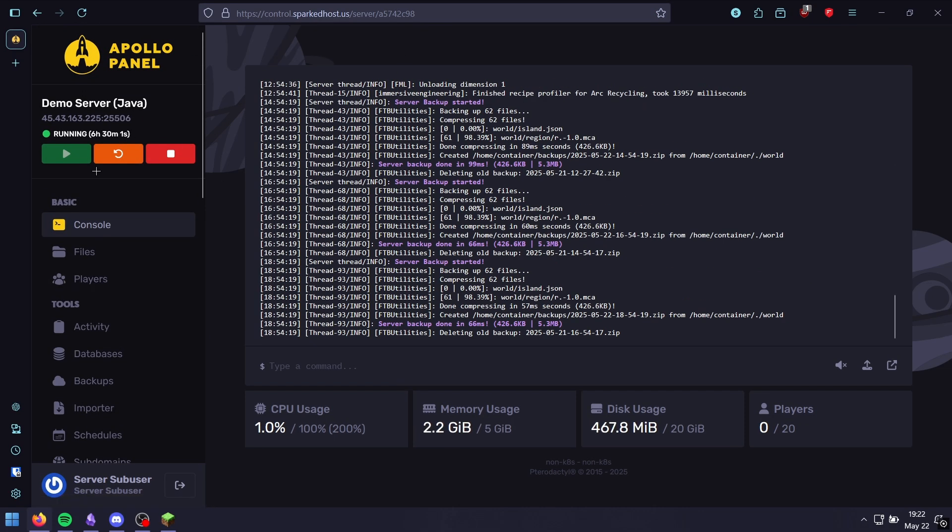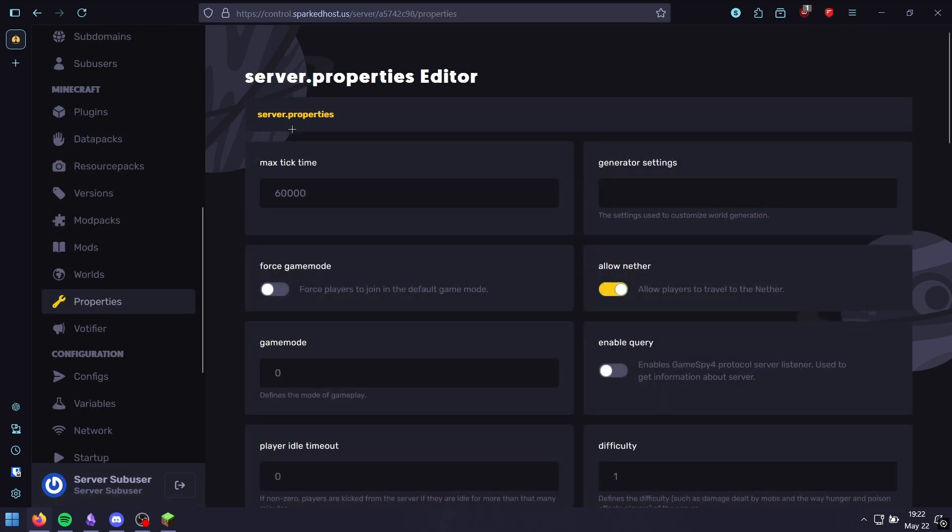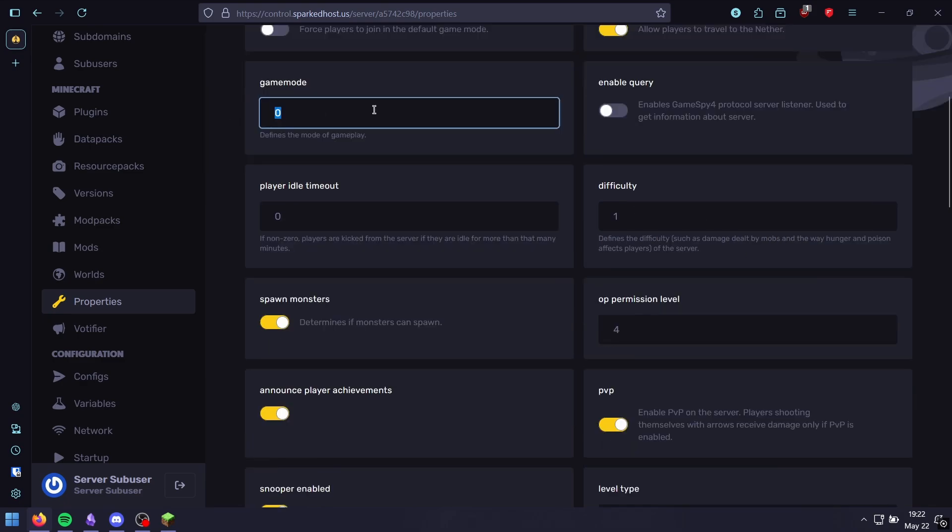The first method is going into the panel, then properties, and selecting server.properties. From there, change the game mode to either 0 for survival, 1 for creative, or 2 for adventure.